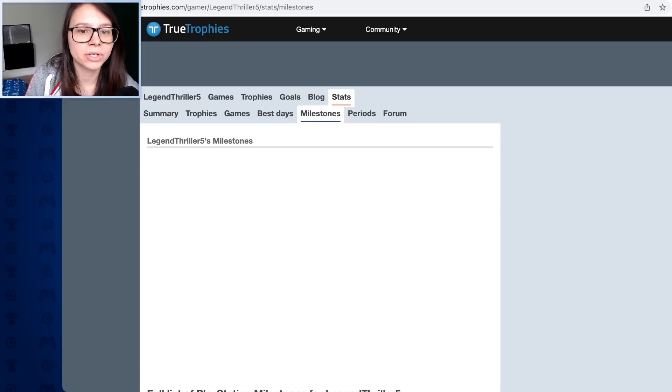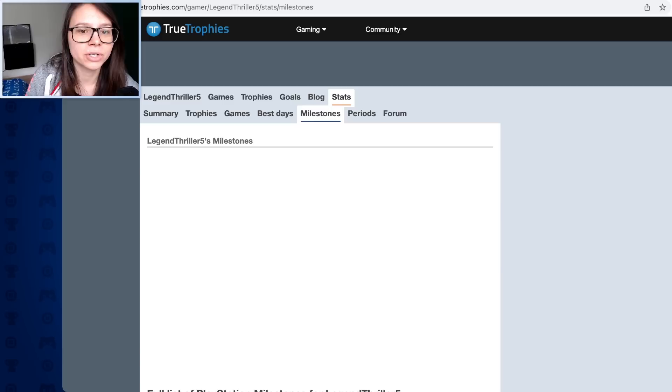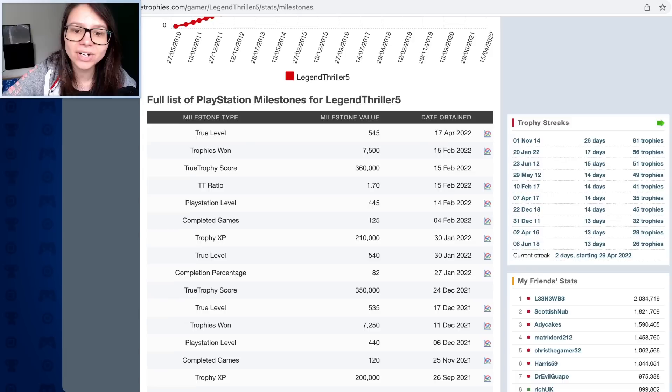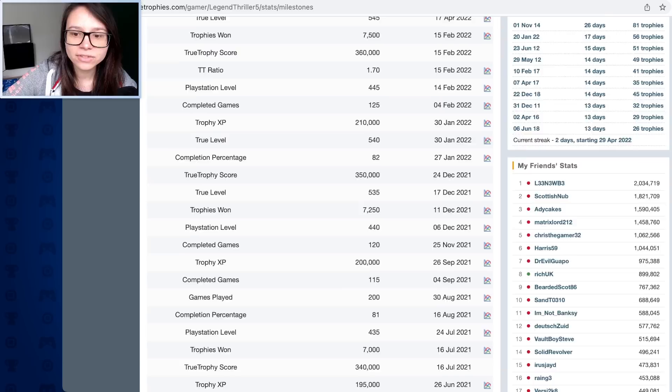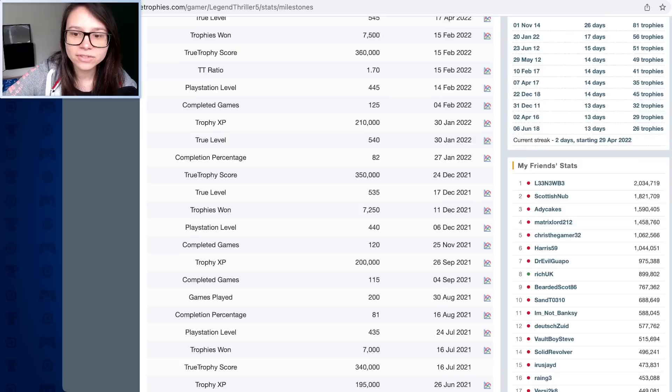Now these are milestones. This site gives you milestones for various things - your true level, when you've reached a certain amount of trophies, when you've reached a new ratio. You get notifications saying 'hey, you did this.' So it's pretty cool to see what you're achieving. Because there are so many different types of achievements, you're always doing something. This year alone I got my completion up, leveled up five times. The milestones go back to 2010.